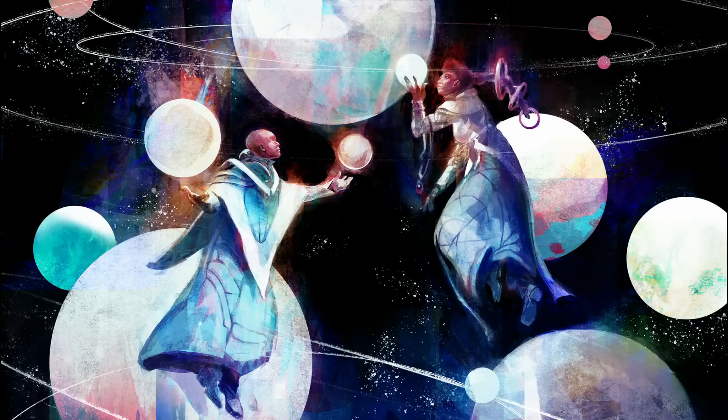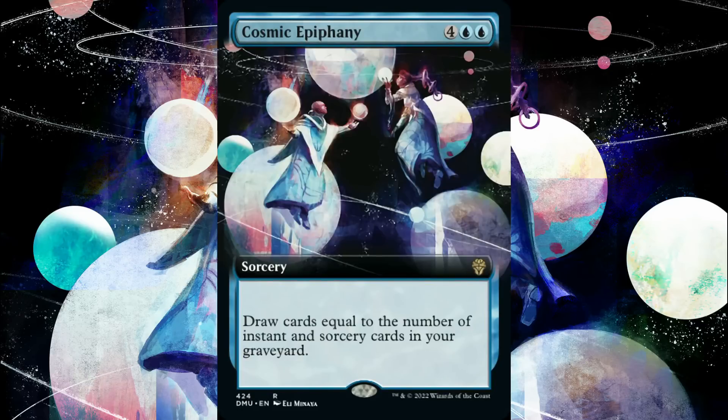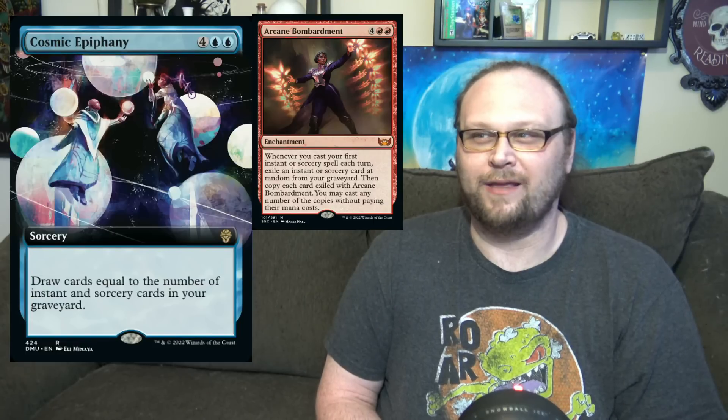Here comes another six-mana card that probably won't see too much standard play, barring ridiculous synergies — but I think this one is marginally better, and the art is really, really cool. Let's look at Cosmic Epiphany. This is six mana, four and two blue, for a sorcery. Draw cards equal to the number of instant and sorcery cards in your graveyard. In a deck with mostly instants and sorceries, if X equals five it's fine, and if X equals ten it's really good. That might be where it shines — some kind of combo deck — but even then, it's a sorcery that costs six mana. I kind of don't think it's good enough.